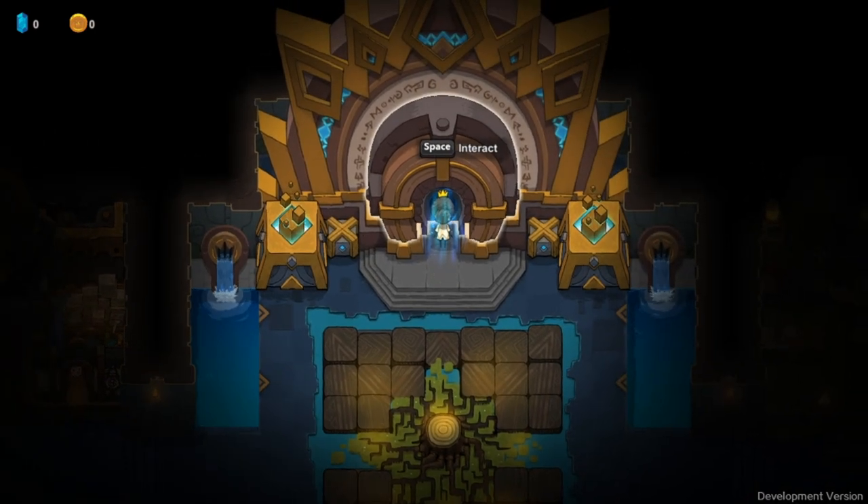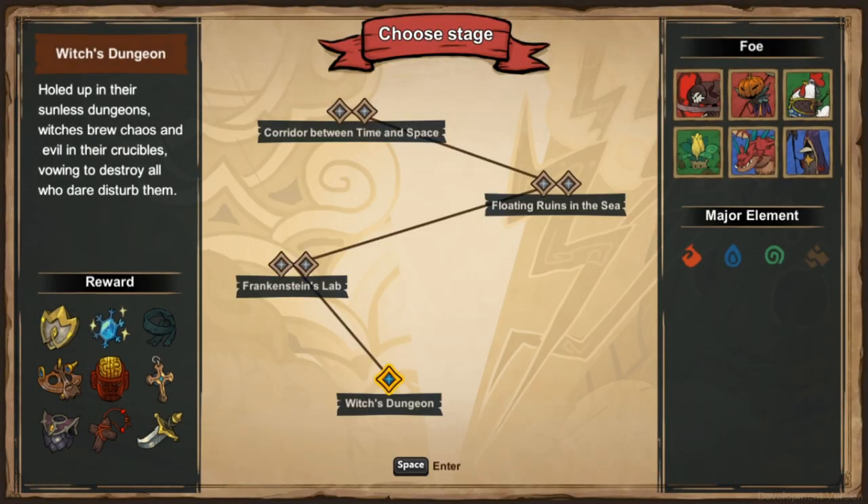Before you actually pick your character, this screen shows up and basically shows you where rewards are inside the dungeon, what foes you're going to be fighting, and the best elements to bring. I thought that was pretty unique.